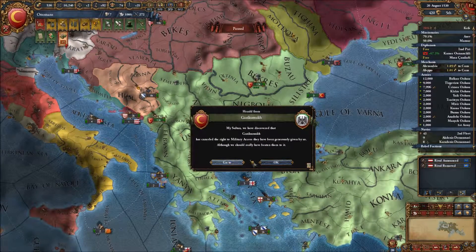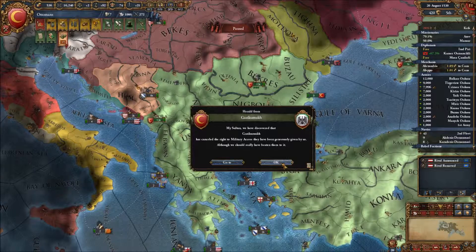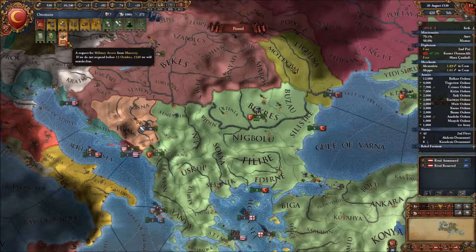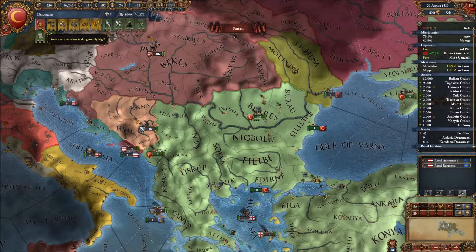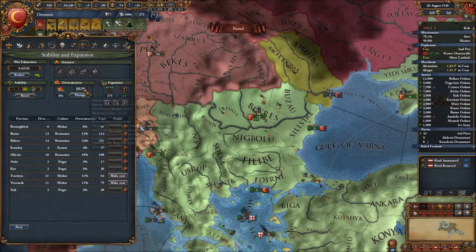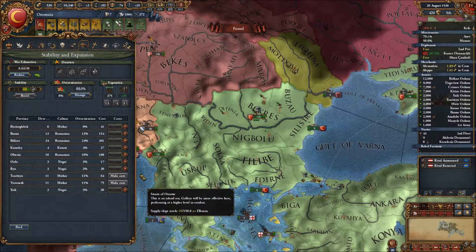It seems Gazikumuk is cancelling military access, that's fine. Muscovy wants access — I'm going to deny that. Over-extension is dangerously high at 88%, that is a bit high.